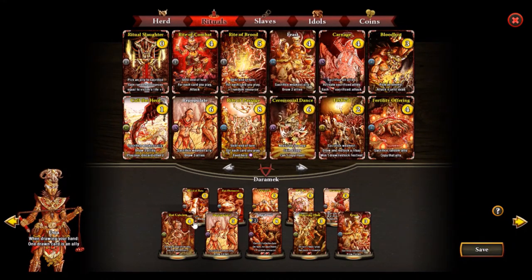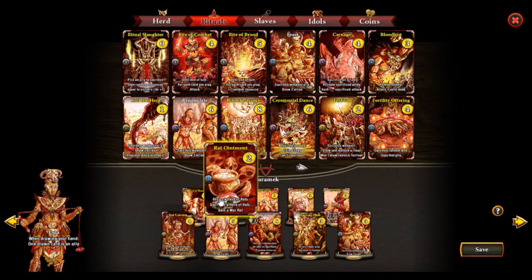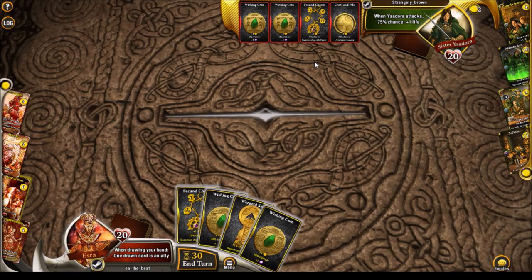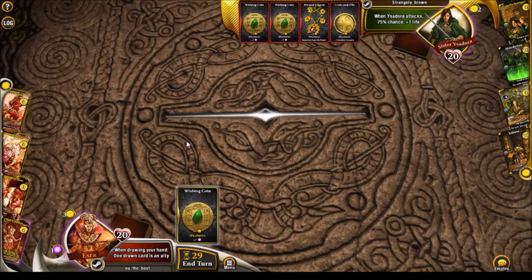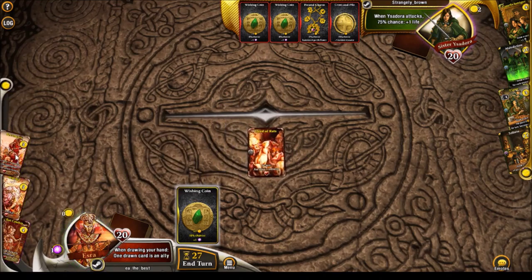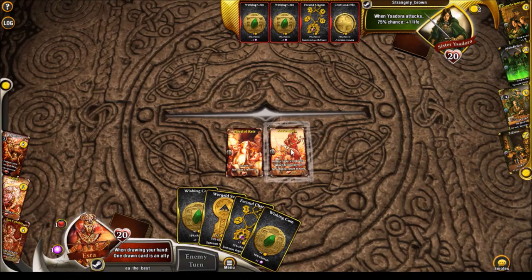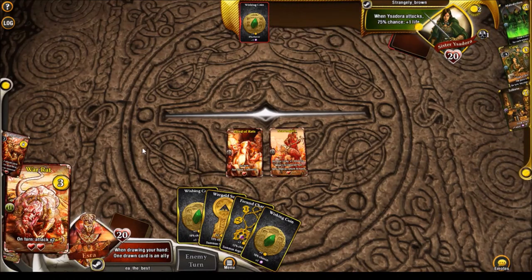We did change a lot but kept the essence of the deck. Let's try a match with this setup. We are again against an Isadora deck. Let's probably go for a Heard of Rats and a Scavenger early on — it's better to have the economy which Scavenger provides rather than the WarRat, which is more aggressive. Since we want to be a bit slower and just outvalue our opponent.